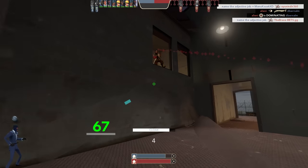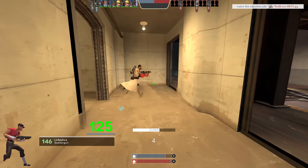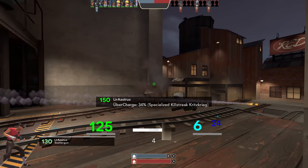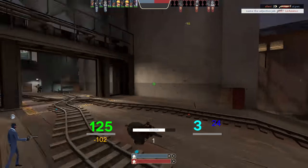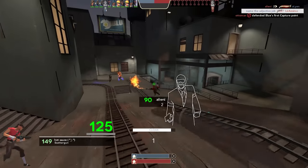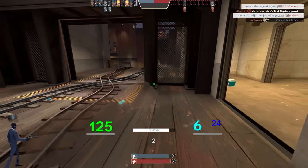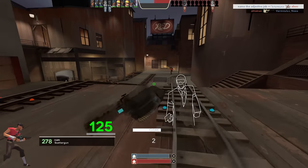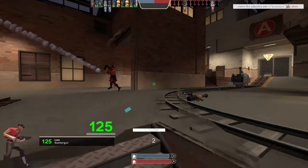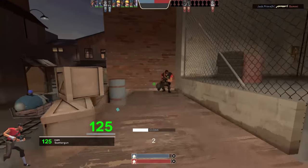Don't hit me with that Crusader's Crossbow please — it'll do a lot of damage, I think like 50 sometimes. Imagine if this was allowed in competitive — you'd have gun spies running around doing willy-nilly, sapping the teleporter over and over again to get like two free crits and then just holding left click on the Medic until they hit two of them. Very wacky indeed.